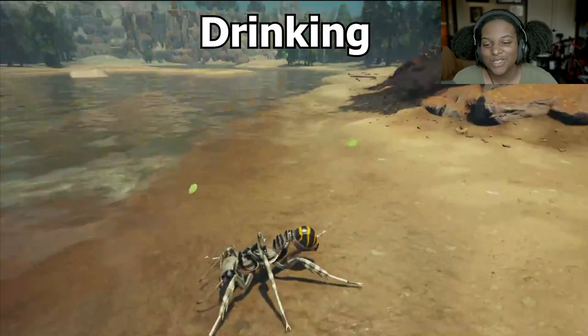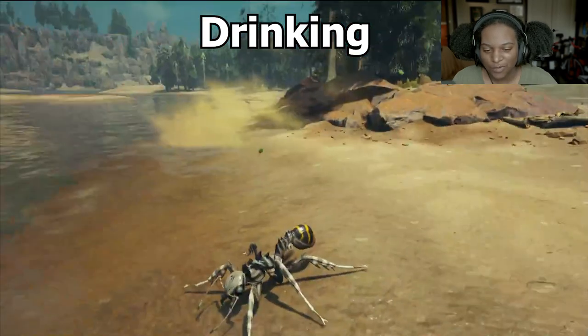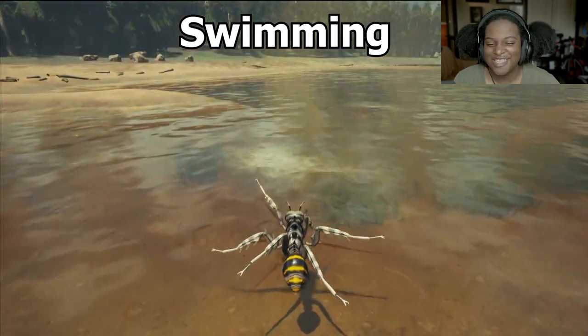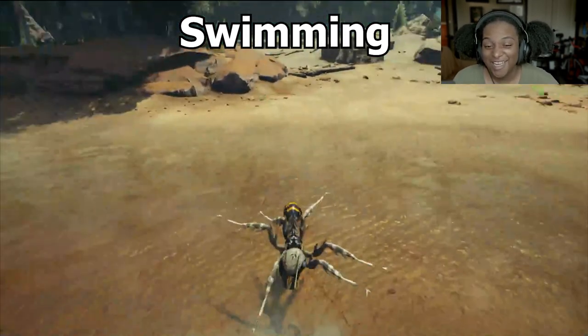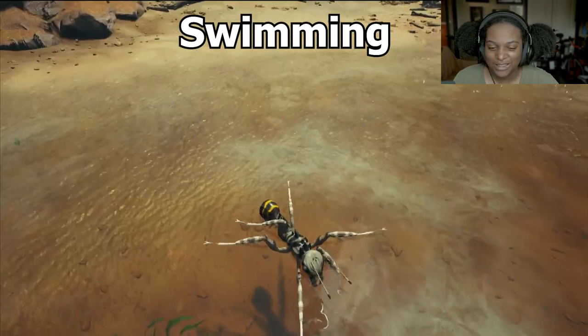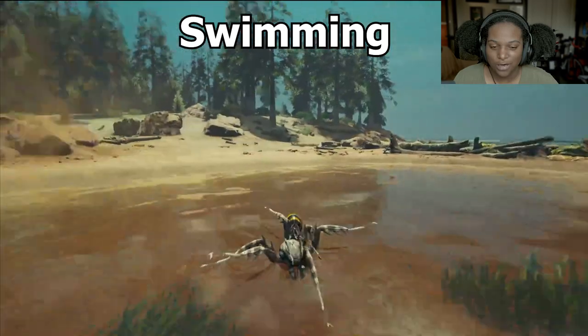Here's our drinking animation. Really good. Splayed out — it's kind of like a giraffe, the way giraffes drink. Here's our swimming animation. Oh no, ants do not do well on water, apparently. That looks wild. That's really terrifying to see.